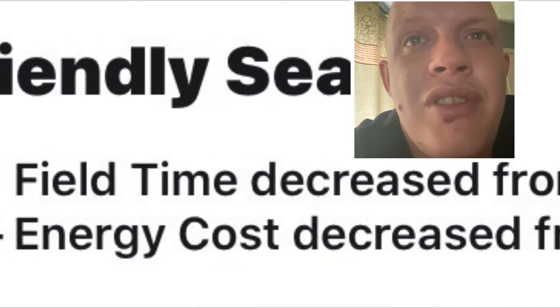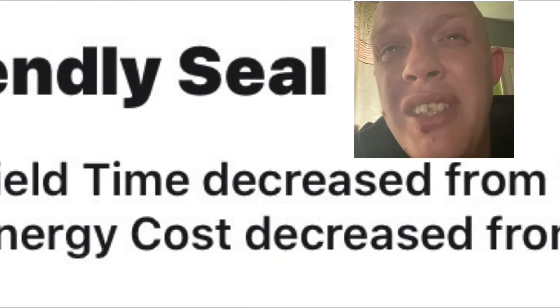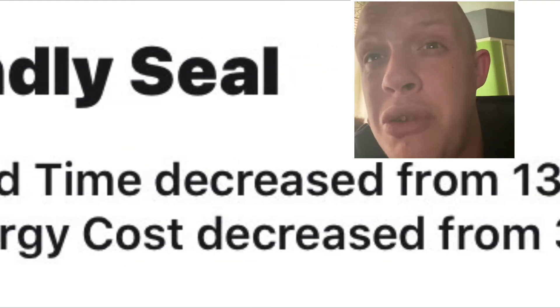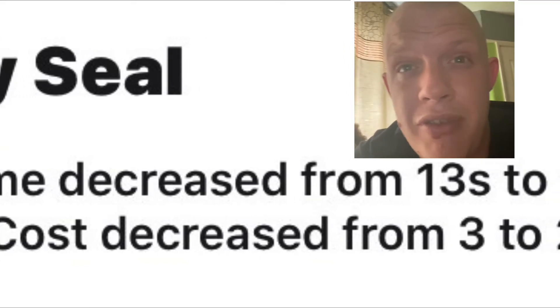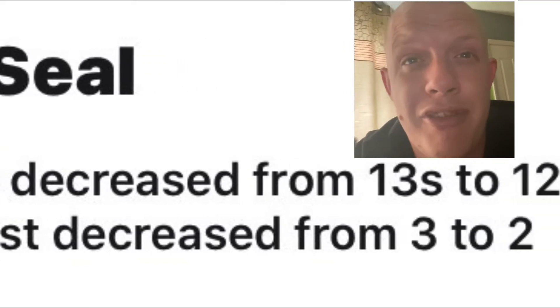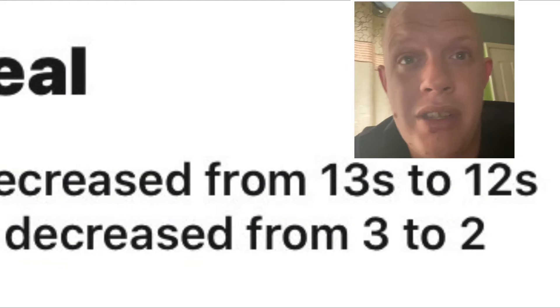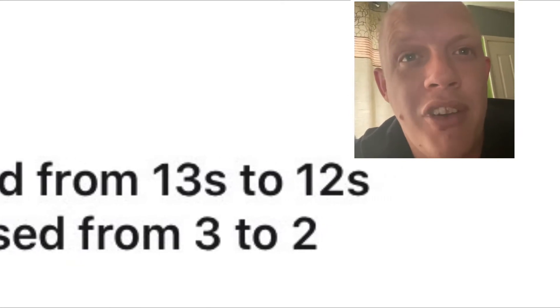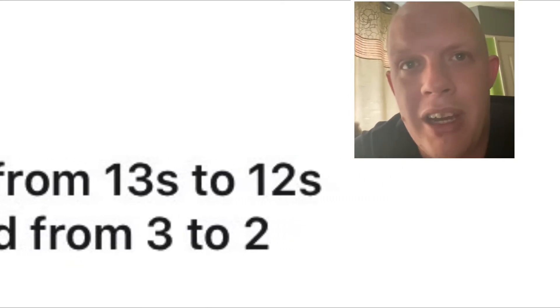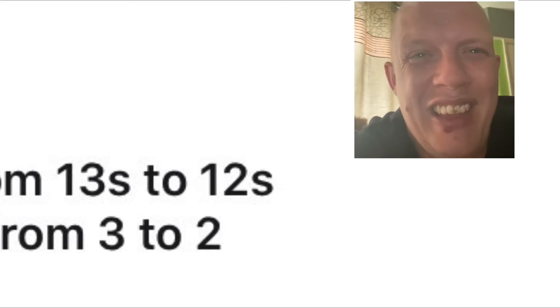Friendly Seal — field time is reduced from 13 seconds to 12 seconds, and its energy cost is reduced again. A few seasons ago it was reduced from four to three, now from three to two. Let's see whether Seal can finally break into the meta. I'm sure we'll be seeing people trying the Boom Rocket and Sticky Puffer combos again — I'm nervous about that one, but let's see.